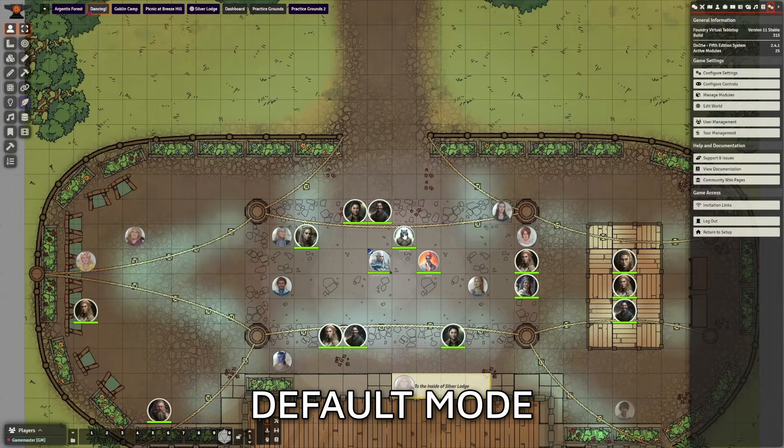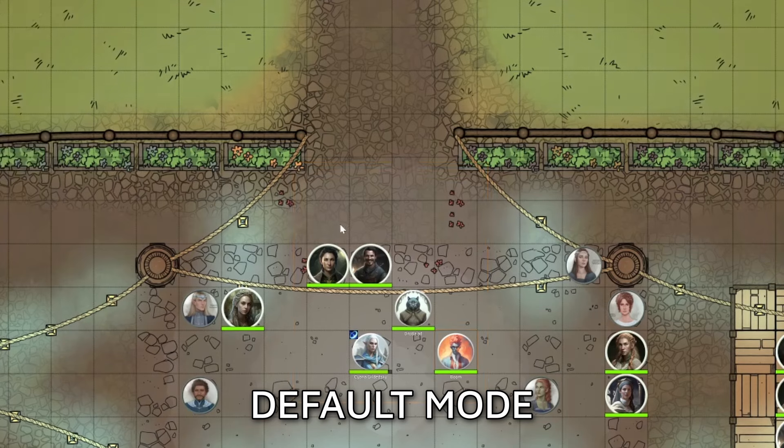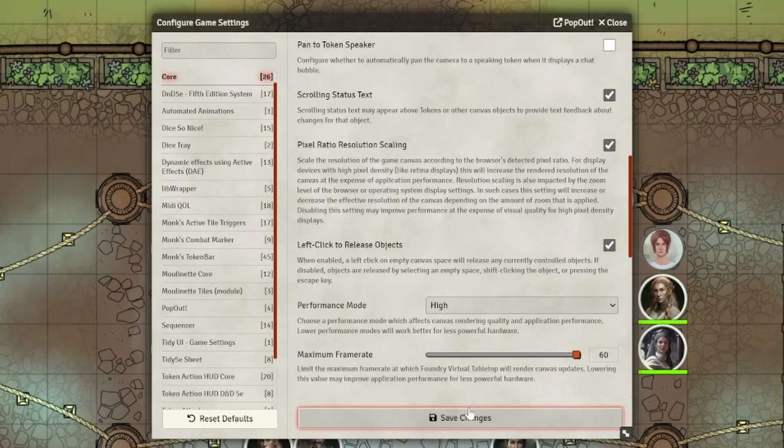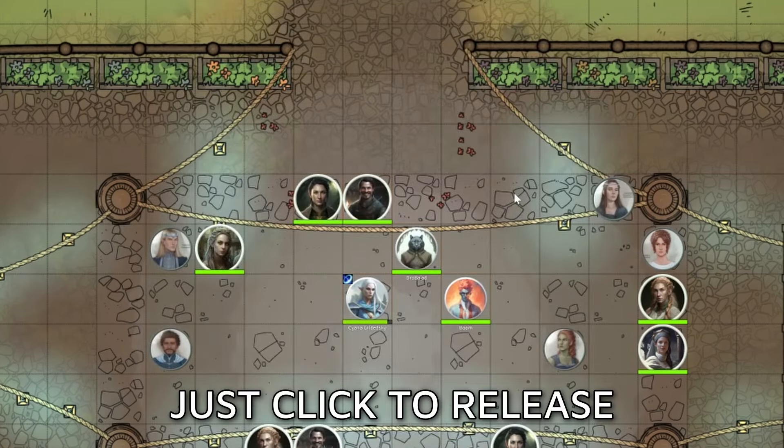Go into settings and uncheck the pan-to-speaker option. The next one you want to turn on is left-click-to-release. If you don't have this on, Foundry makes you click and drag on an empty space to unselect anything you currently have selected. It is unintuitive and not user-friendly, and I've had to explain to people how to do this too many times. If you have this checked, it makes it so much more intuitive to just click off of something and you're no longer selecting tokens, which will save you an explanation and a headache.